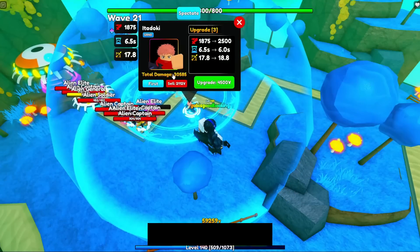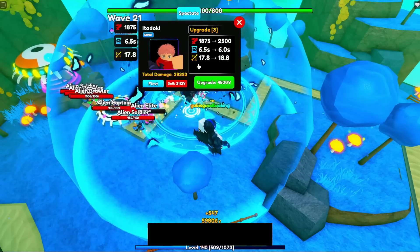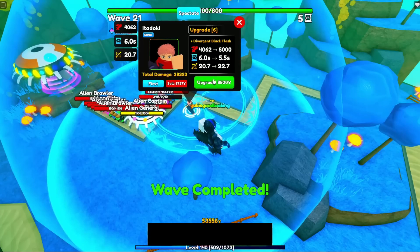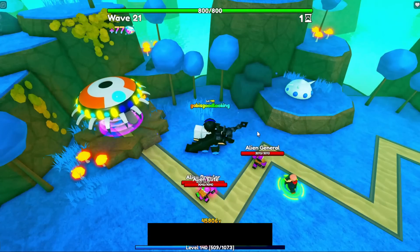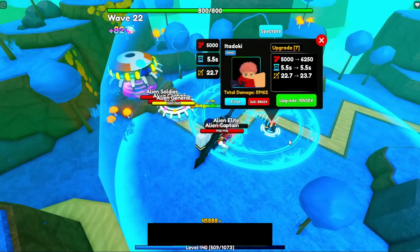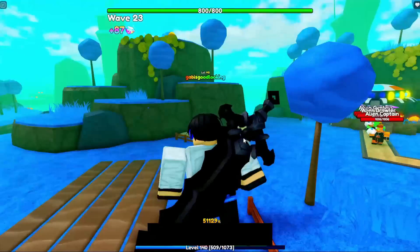On upgrade three he'll get the ability called Divergent Slam. You can only spawn four of Itadori, so remember that — check out his cooldown, strength, and range. Look at Divergent Black Flash — you can see the animation differs, and that's amazing.